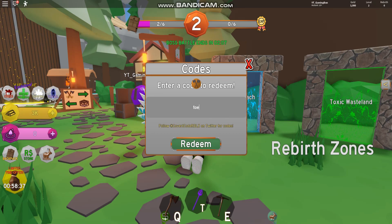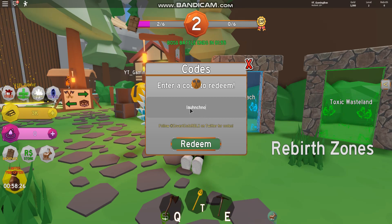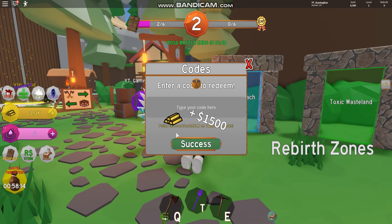Code 2 is 'zombie' with an 'i' — like this guys. If you enter this code in, I can't really remember what that gives you, to be honest. After that, you have code 'launch_nov' like this guys. If you enter that code in, that gives you guys 1,500 gold.